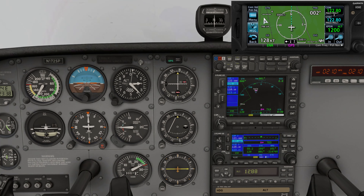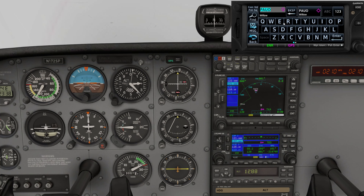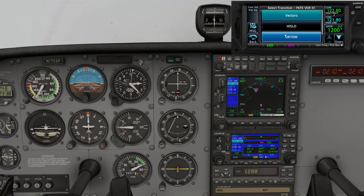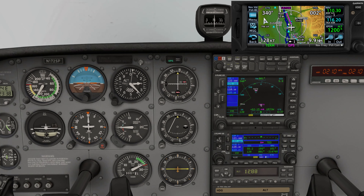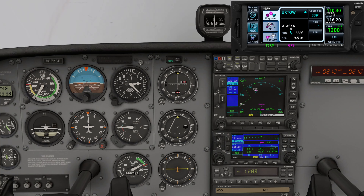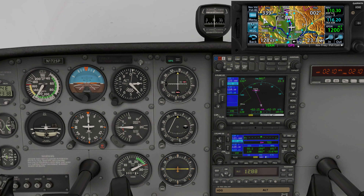There are a couple ways to do this. You could hit PROC approach and put in Talkeetna as the airport you're going to shoot the approach. Even though you're doing a VOR approach, you can set it up with vectors to URTO as GPS guidance so you can see it visually on the map versus just the DME. Technically we're going to do it with the DME, so we're going to go direct to the VOR and do this as a full VOR approach without GPS guidance.